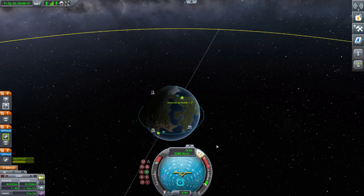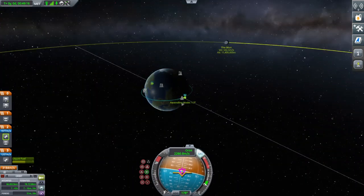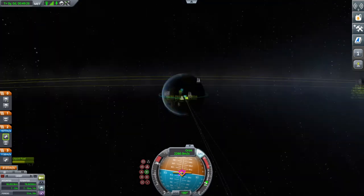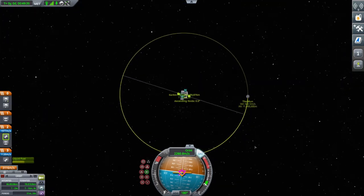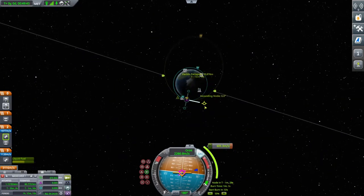If it's on your ascending node — this is how I remember it — it's ascending node AN, anti-normal AN, pointing down relative to the planet. Push that, and you want to get that as close to 0.0 as you can. It just means that when you come in to orbit the Mun, you'll hopefully be on an equatorial orbit.